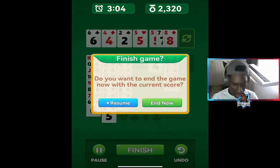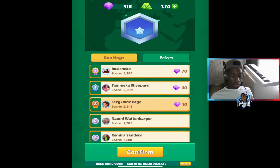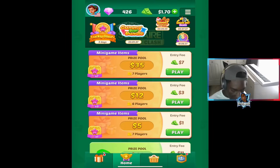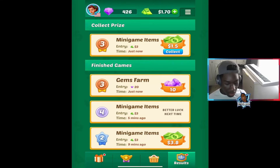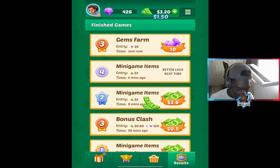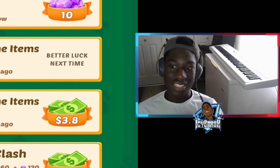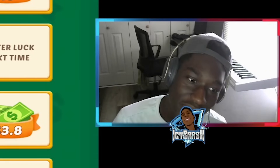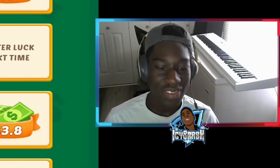That three was too far stuck behind and we couldn't access it. Not bad — we won ten gems easily. Now let's check the status of the other game: third place, one dollar fifty cents. I will collect that any day of the week. You've seen it yet again — you can get money from an app, which I think is crazy. Go ahead and visit the first link in the description, download Solitaire Clash, win free money. That's all I have for you guys — until next time, peace.